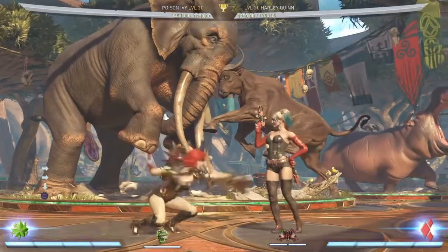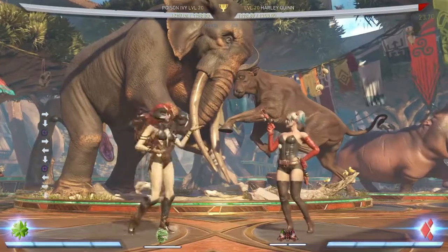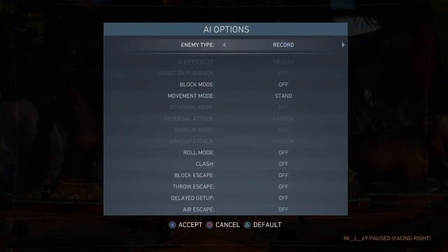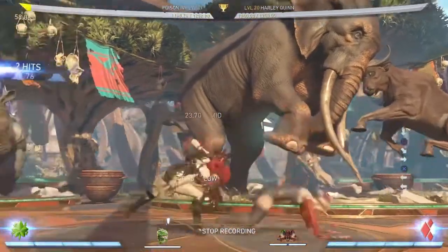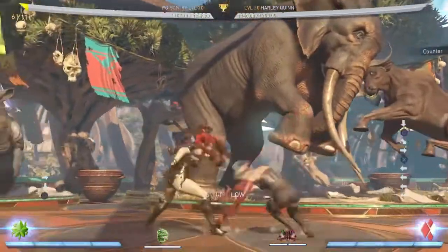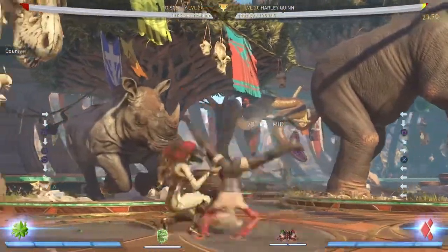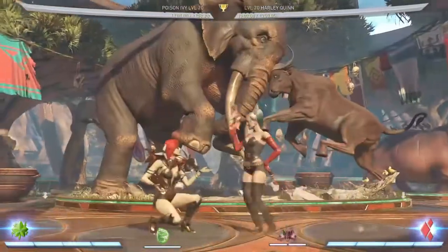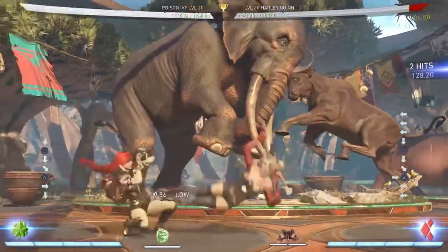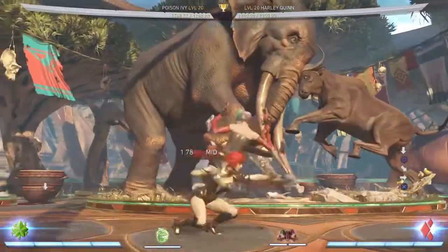Alright, so Ivy got a lot of buffs. Her down 1 went from being negative 7 on block to negative 4, so it's much safer now. Before, she couldn't interrupt Harley's tantrum stance going into tantrum stance — that's why I thought she would lose that matchup — but now she can, as you can see. Hardy doesn't just go through her like before.